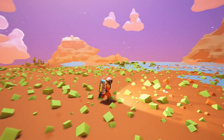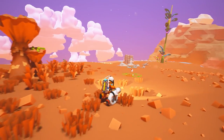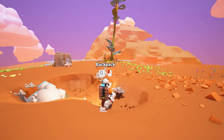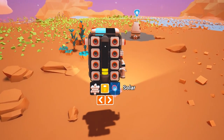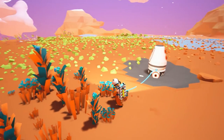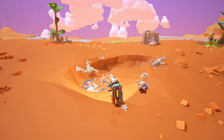So we're going to get started here. We need to find ourselves some resources. Also, this is a pre-alpha build that I'm playing at the moment. So there may be bugs, there may be glitches, everything you see here is of course subject to change. Let's get some of this compound here - this is going to be very useful. We're going to use this to build stuff. We've basically got a backpack which is like our inventory, and we can build a few things. So let's build a solar panel for our backpack - that'll help us recharge energy faster.